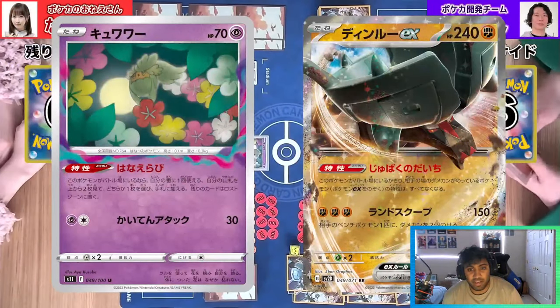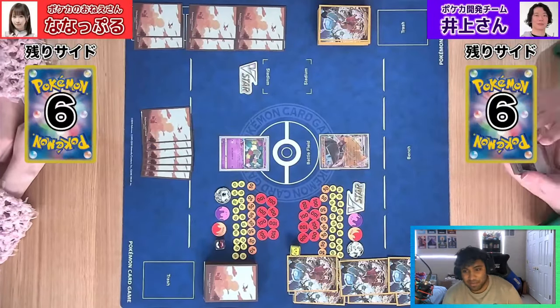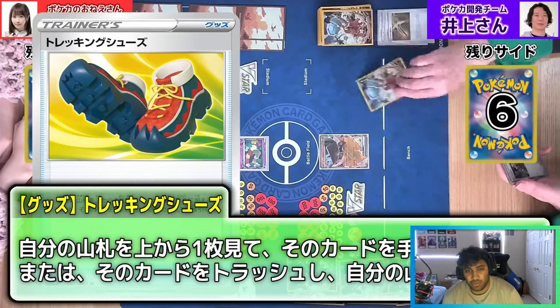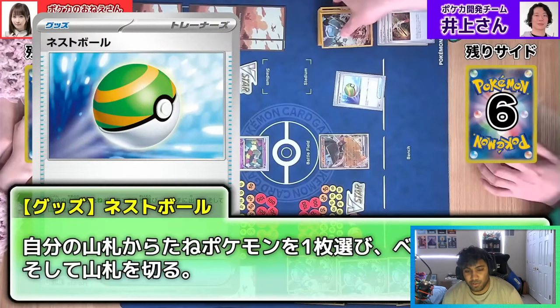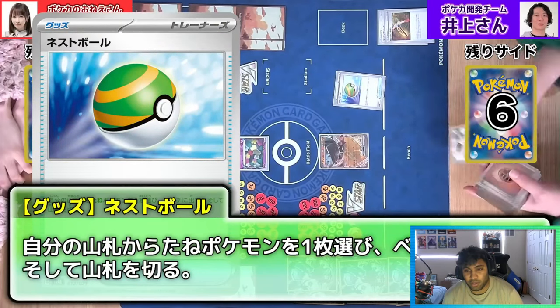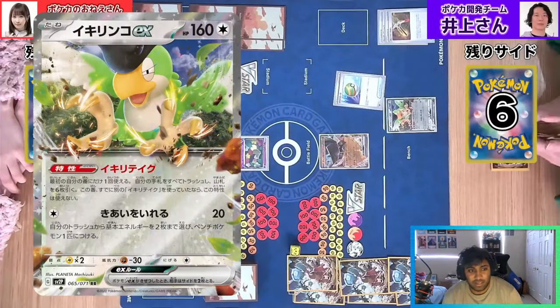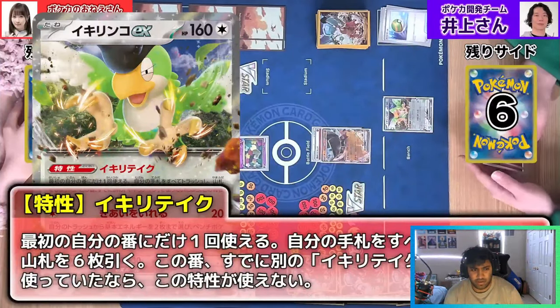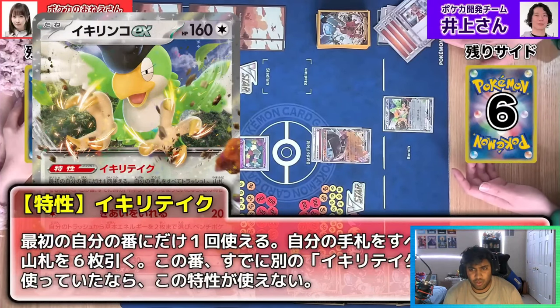We see a Comfey and a Ting-Lu. Comfey can still use abilities because it's not damaged - so that's kind of the downside, because it's like a nerfed Clefairy. We're going to see Shoe getting rid of a Gutsy Pickaxe - come on, Gutsy Pickaxe is a free one. Why would you not take the free one and maybe get an energy? Squawkabilly - I believe Squawkabilly can only be used on turn one. It's like discard your hand, draw six. So it's only on the first turn.